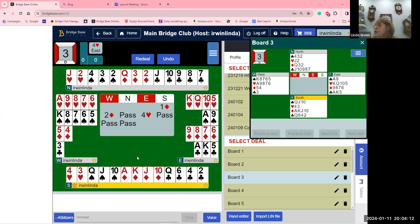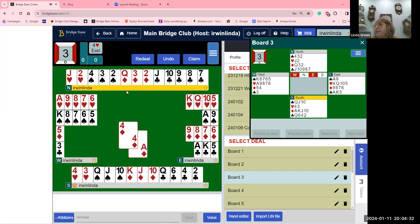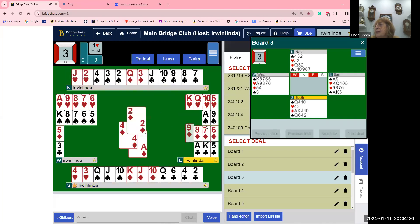No spade losers, no heart losers. The master hand is the one with the long trumps — that's the dummy. This is how we play the hand: ace of diamonds, little diamond, two of diamonds, little diamond, king of diamonds, five of diamonds, three of diamonds, little diamond.